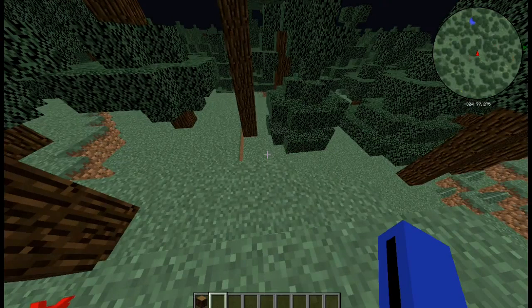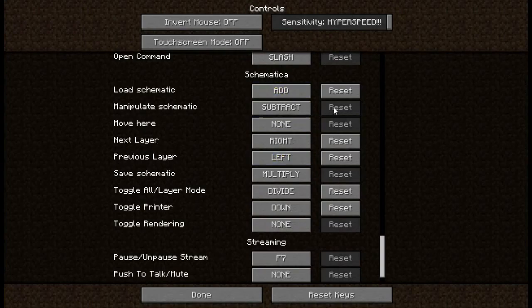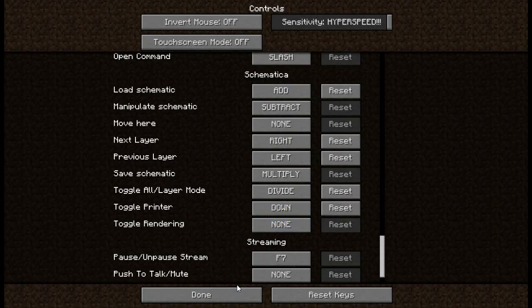So let me demonstrate how the mod actually works. This right here is the settings that I use personally. Load Schematic is Add. Manipulate is Subtract. Move — you don't really need to use it, I usually set it to none just because I don't use it very often. Next Layer is very important — I have it set on Right. Previous Layer is very important — I have it set on Left. Save Schematic is set as Multiply. Toggle All Layer Mode is Divide. Toggle Printer is Down. Rendering, you don't really need. So that's what I use — now let's demonstrate what it actually does.